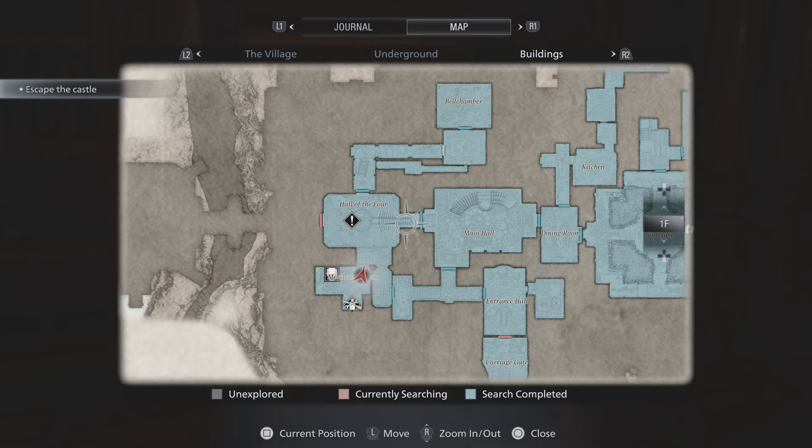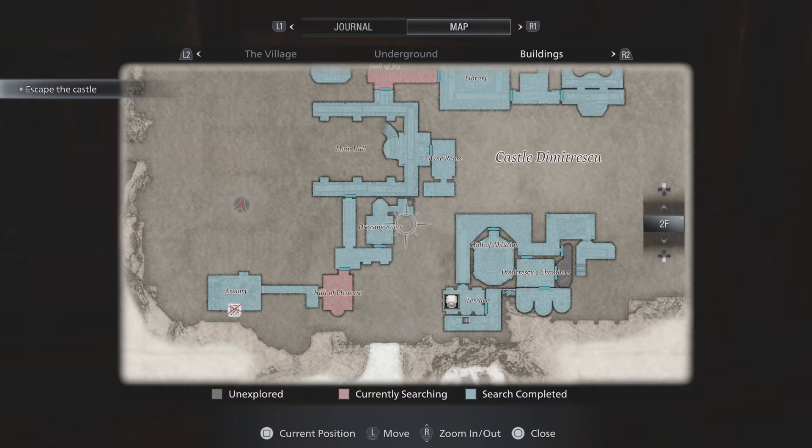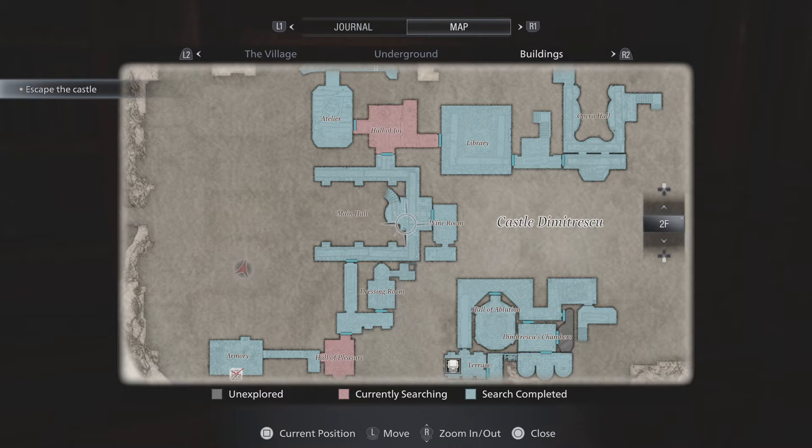Now as for the other three masks, I'm going to show you exactly where they are on the map to begin with, then I will go and show you where they are in the game. So to start with, we're in the Hall of Four, then we go into the main hall. You need to go upstairs, and at the top of the stairs there's one either side. You go to the left through to the Hall of Joy, and you go to the right to the Hall of Pleasure.